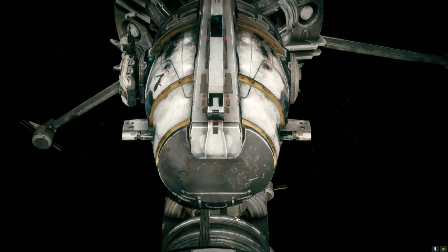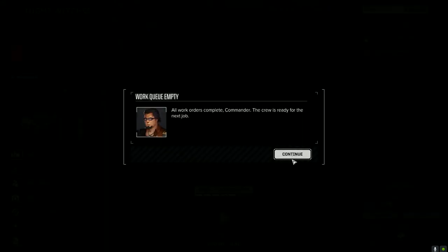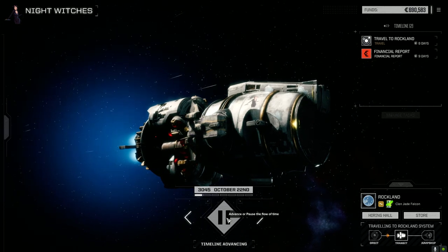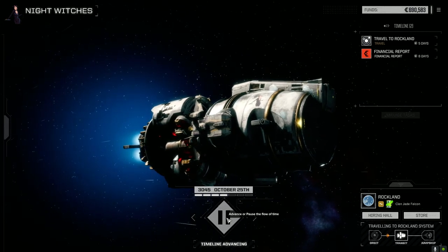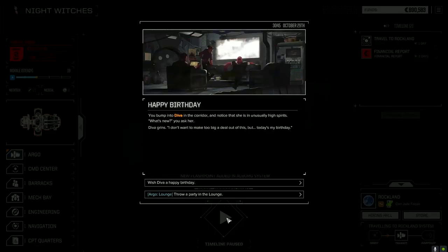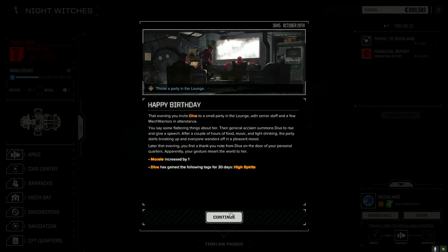Once we arrive, we're going to ally with Carita. Let's get serious about this. We'll have one day to make the financial report, which should be no problem. Throw a party — of course. Increase that morale. Let's do this.